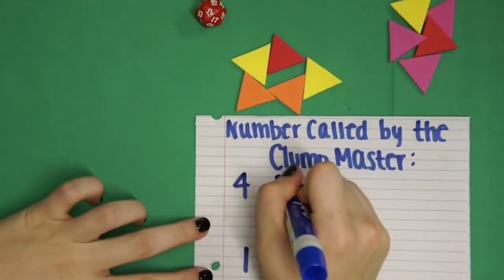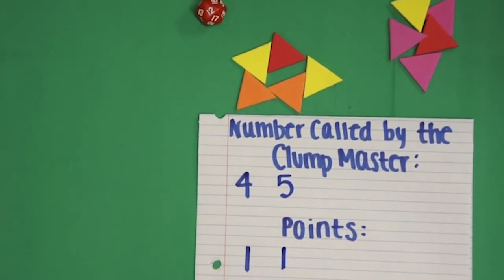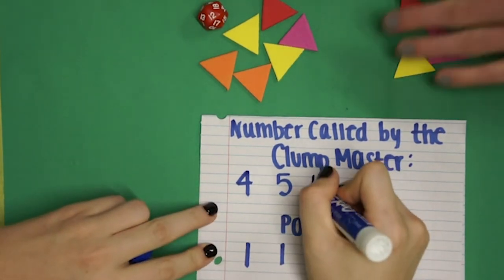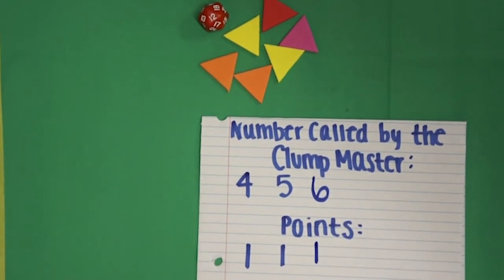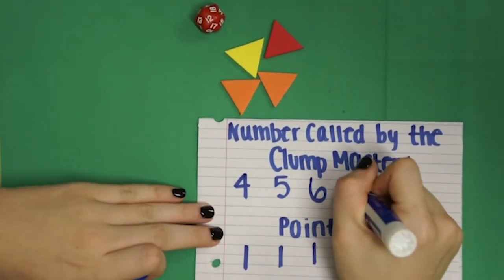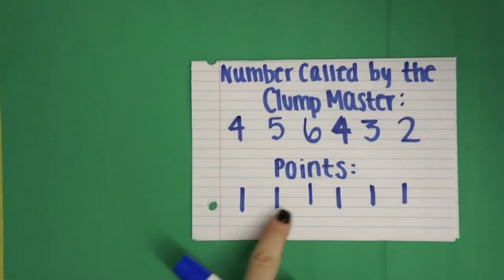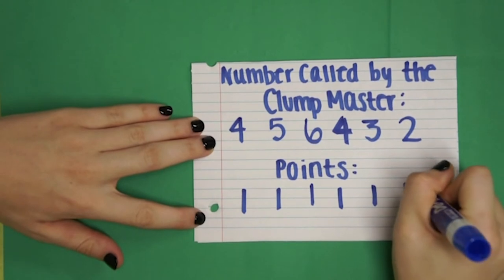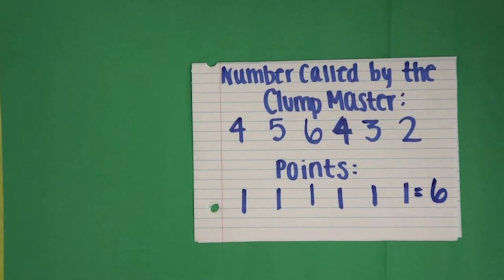The clump master then calls out five, two tokens are eliminated, and the team earns another point. This time the group starts with 10 tokens. The clump master calls out six, four tokens are eliminated, and the team earns another point. Using the number of tokens left from the previous clump, the process repeats until two tokens are left. The clump master totals the points — this team earned six points because the clump master called six different numbers to eliminate all but two tokens.